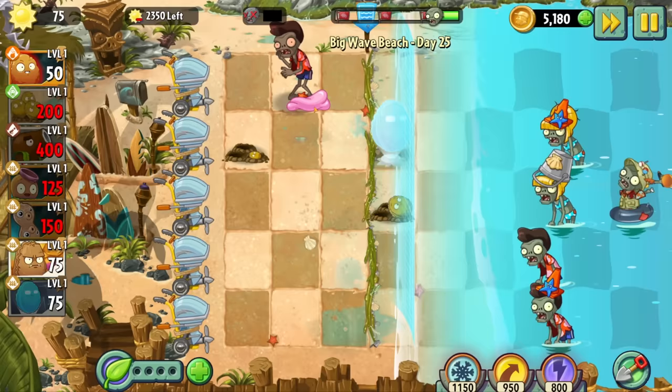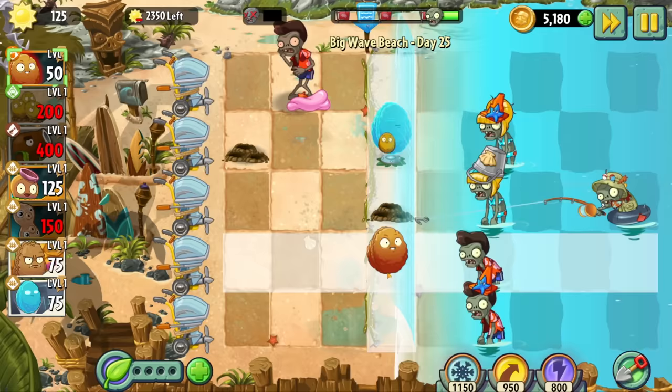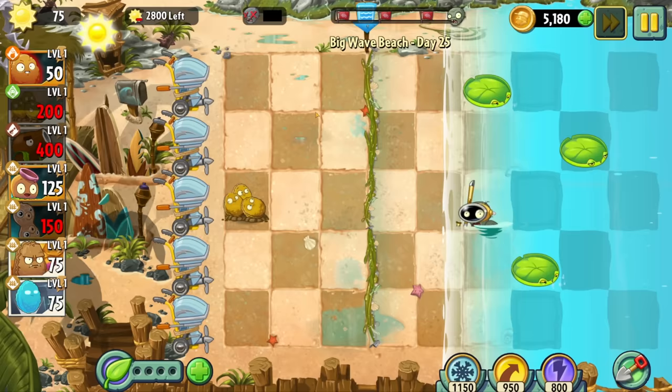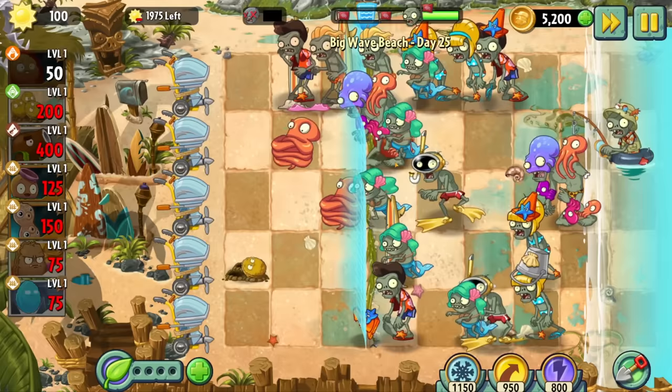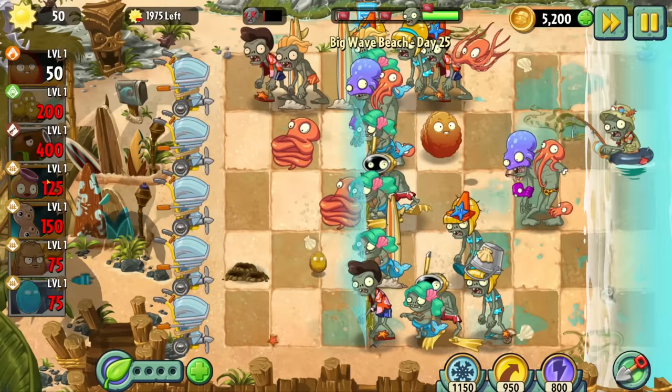Day 25 is the return of the definitive worst objective in the game — kill X zombies in X amount of time. You start with lily pads but have to sacrifice them to the fishermen. Peanuts don't even dent the fishermen, so we switch to bowling nuts which do marginally better. The fishermen are more obnoxious than ever with a full five waves of them. The infinite barrier holds them back, but one unfortunately timed surfing zombie can one-shot the barrier, permanently killing the infinite. I beat this level relatively quickly after a sick walnut bowling comeback.